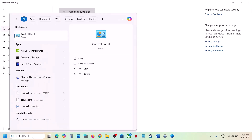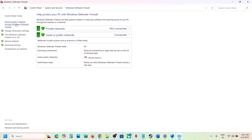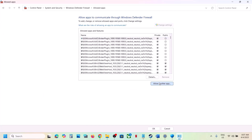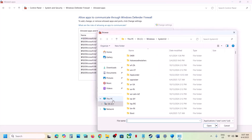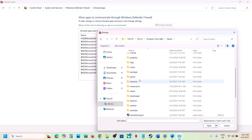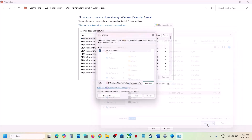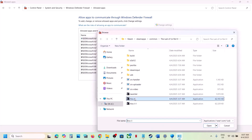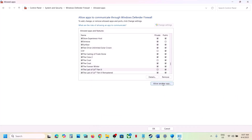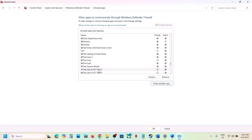Next, open Control Panel, go to System and Security, then Windows Defender Firewall. Click Allow an App or Feature Through Windows Defender Firewall, then Change Settings, then Allow Another App. Click Browse, go to the game installation folder (Steam folder, then SteamApps folder, then the game folder), and select each exe file one by one — add the launcher and all other exe files. Once all are added, launch the game and check.